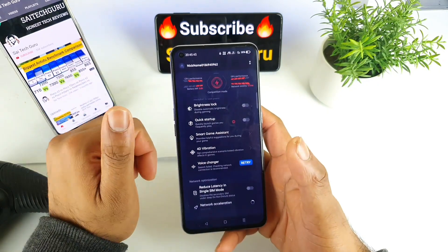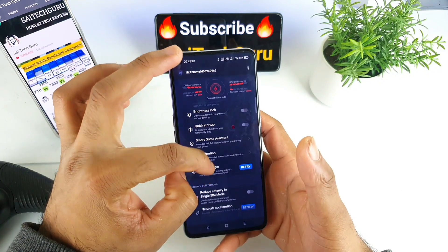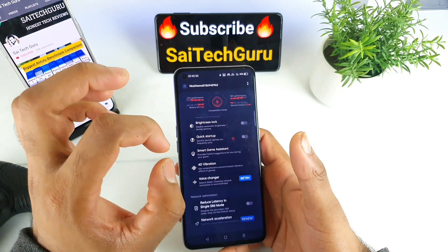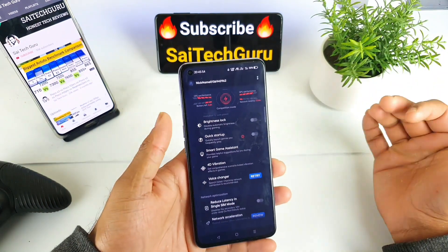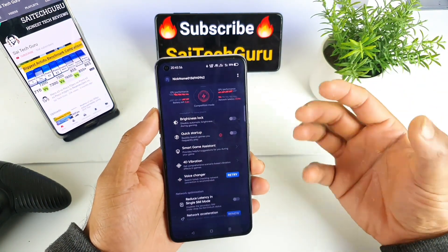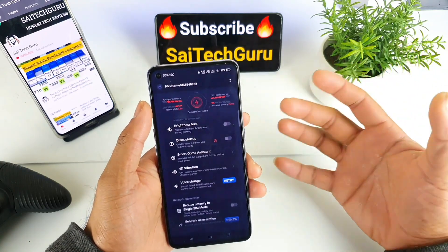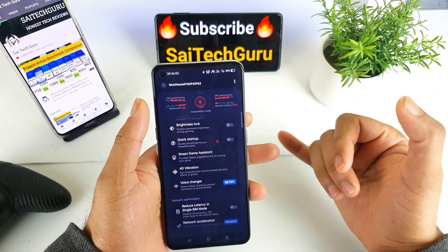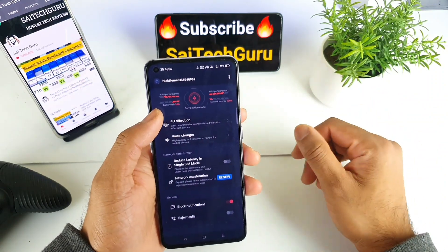There is also a Voice Changer option, but it's not working at the moment. I think 4D Vibration and the Voice Changer should be included in all global ROMs of Realme, because MI and Redmi did a very good job customizing the Game Turbo features — like in the POCO X3 and other smartphones — where a voice changer option is present. Here it's only available in a few Chinese variants.